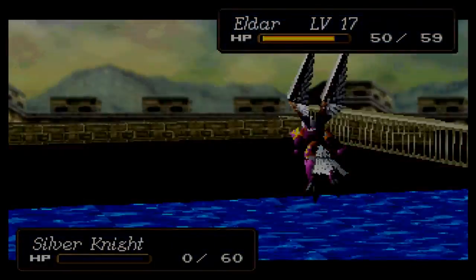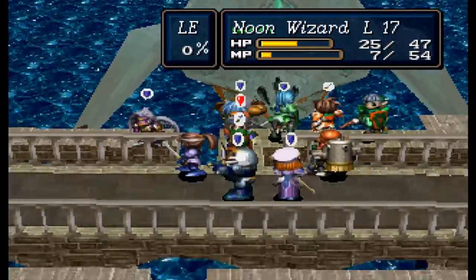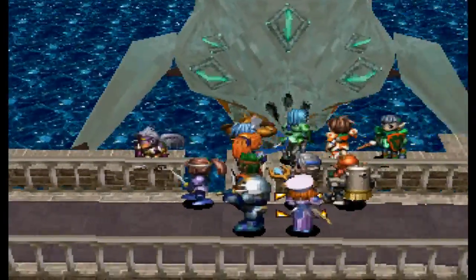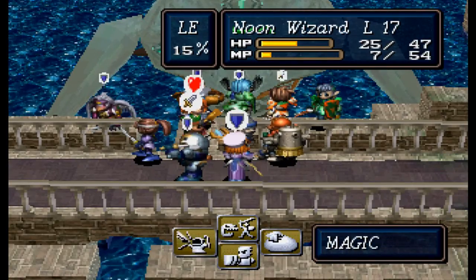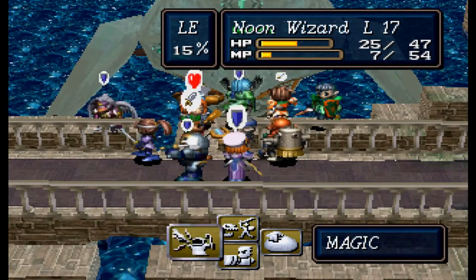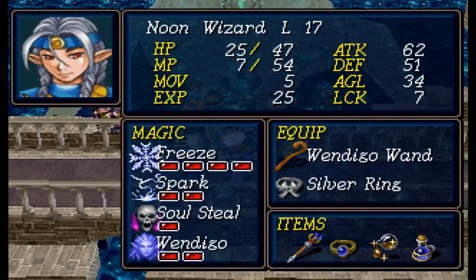Just imagine this massive Titan — if he had his little arms, maybe he could sort of attach them to the bridge, and then when we flood him we wouldn't be able to knock him free. Unfortunately, Noon is kind of out of MP — he's out of mana. There's not really much else he can do at this point.